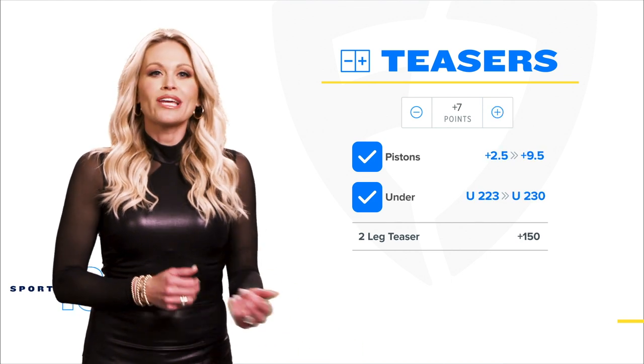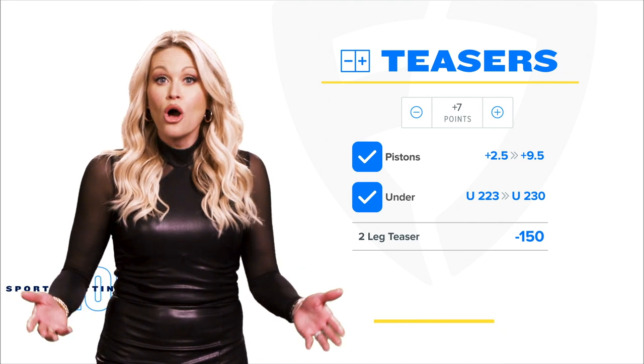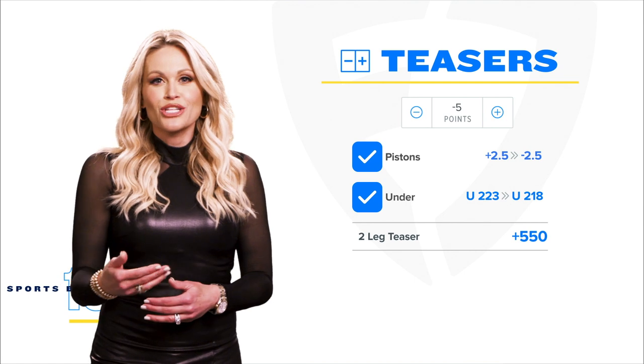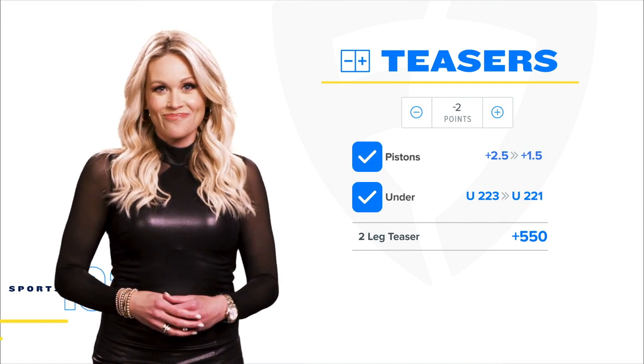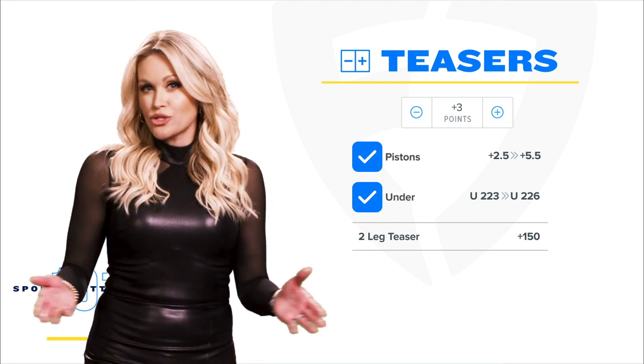When you add points you're giving yourself a better chance to win, so your payout would be lower. When you subtract points your payout becomes higher because you now have longer odds. Just know that however many points you choose will be applied to all your legs.